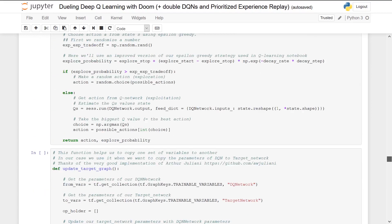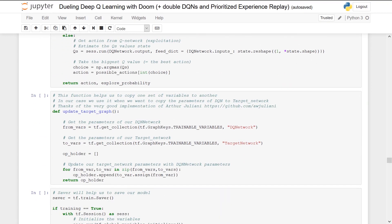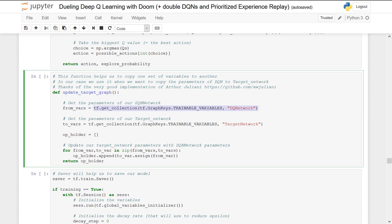We use a function called UpdateTargetGraph. This is an implementation made by Arthur Juliani, who made fantastic implementations in Deep Reinforcement Learning and now works at Unity, where he created a great series of Unity agents. We get the parameters from the Deep Q-Network, we get the parameters of our target network, and for each variable from our Deep Q-Network, we copy them into the parameters of our target network. So we update the parameters of our target network using this function at every two steps.